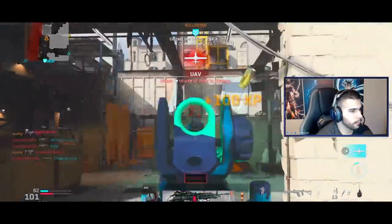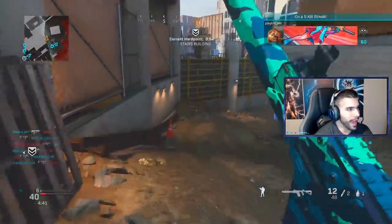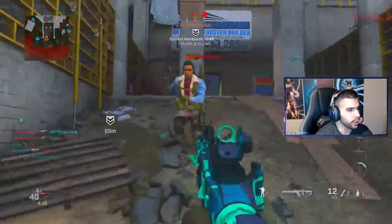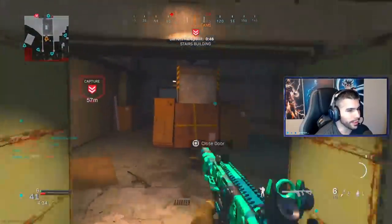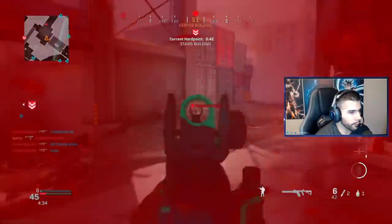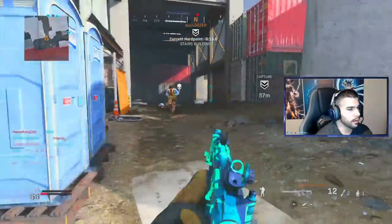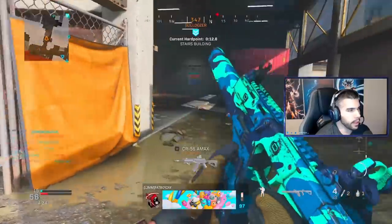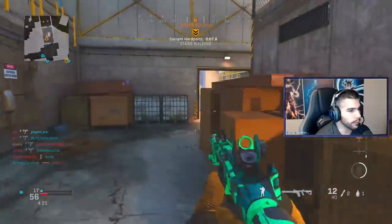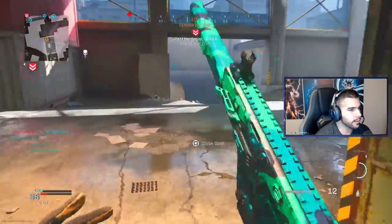What is going on guys, it is your boy Apathy, the one and only, back with a new video. Today we're going to be talking about the two-shot vector — but not only talking about it, we're going to be using it. We are using the legendary 12-round mag. It shoots two bullets at a time. You can actually kill someone instantly if both are headshots — one burst, and this gun is a freaking beast.